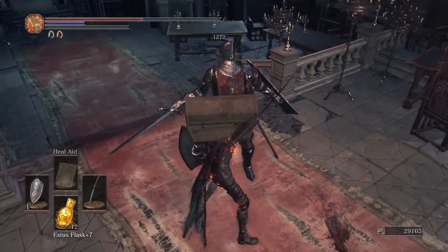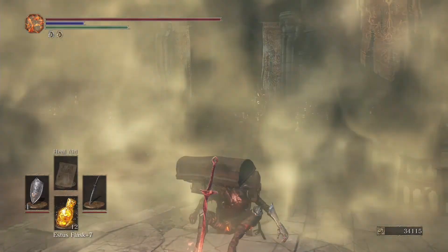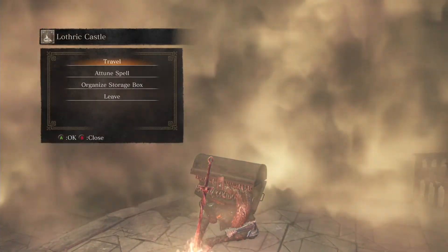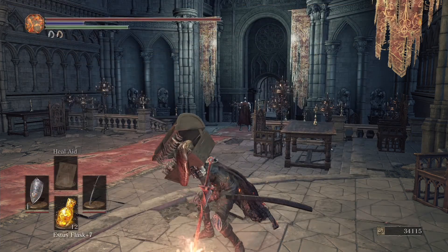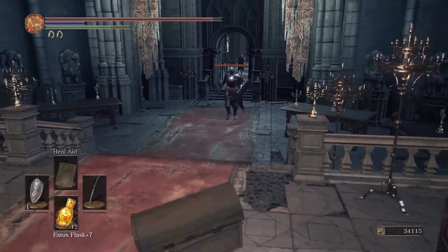If you want to drop more armor and stuff you can always equip the Gold Serpent Ring. I don't remember how I got the Silver Ring, but the Gold Ring is actually kind of tricky to get. You have to find Siegward of Catarina in the Irithyll Dungeon — that was pretty tricky. You have to go through the Profane Capital and all that stuff. It's really weird.